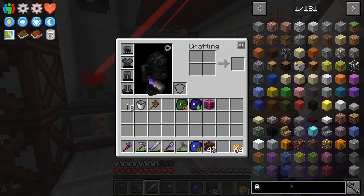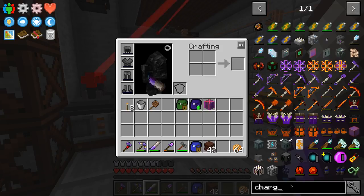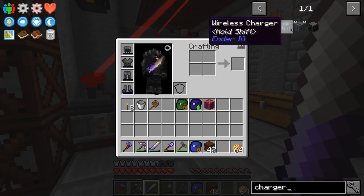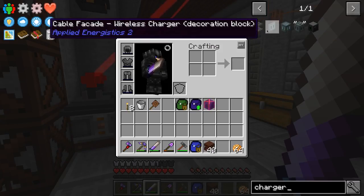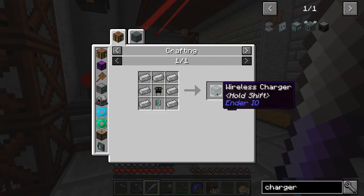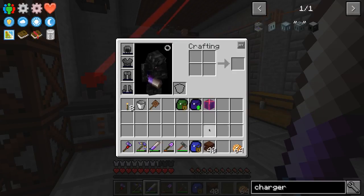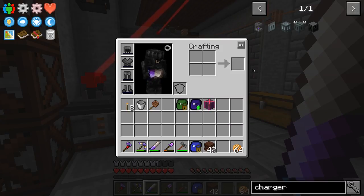Energizer — we don't want an at-charger, do we? Wireless charger — that would be really nice. We may just go straight to the wireless charger. The wireless charger does exactly what you think it does — anything in range, it charges it up, including the armor that you're wearing. It should also charge batteries in my inventory. So that would be quite awesome. The problem is we're going to need an Enderman head, and we don't have any.